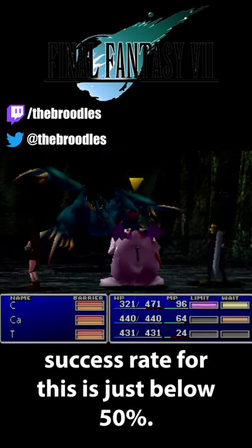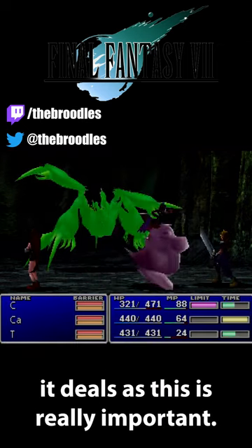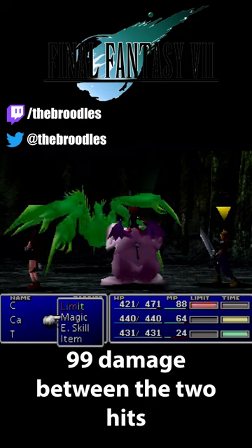The success rate for this is just below 50%. When Bio sticks, make a mental note of the damage it deals, as this is really important. Next, attack with Tifa, and note the damage on this too.